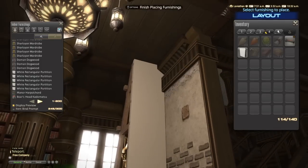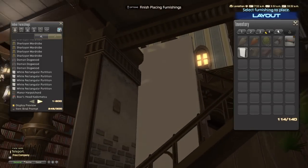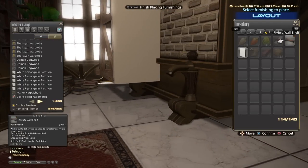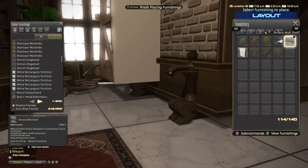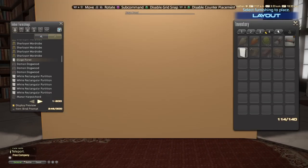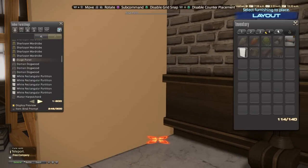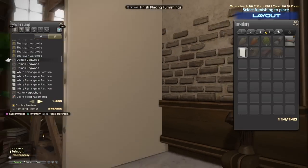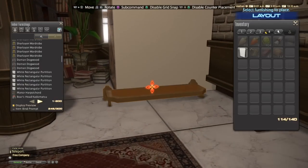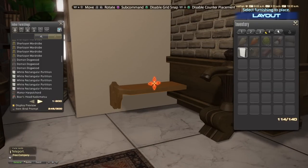From here, what we're gonna do is we're gonna do our handy dandy ground glitch. I'm gonna make this pretty quick. If you're not sure what I'm doing, I might wanna bring that stage panel down even lower — kinda wanna have it close to the ground so you can get this Riviera wall shelf underneath the partition that's floating on the stairs. If you don't know what I'm doing, I will put a link in the video description on how to do this glitch, but I'll be doing this really quickly.